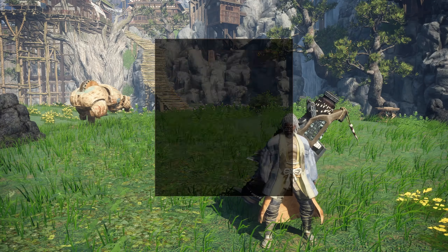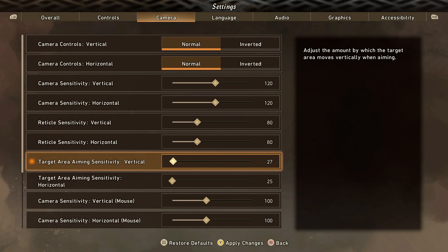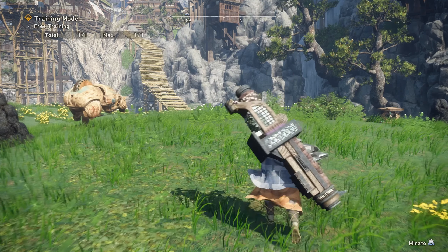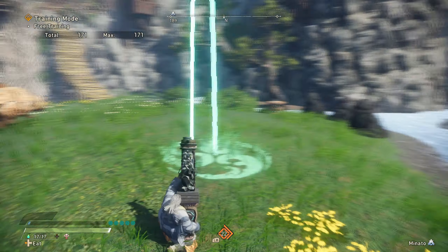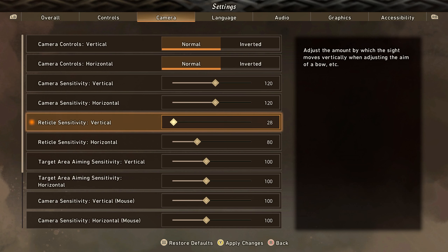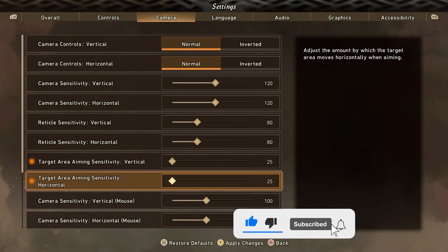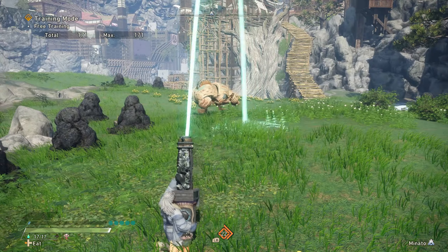Before we get into the video, if you're new to cannon, go into your options and adjust the aiming settings. By default these are on 100, which is absolutely insane — I'm not even moving the stick that hard. I like to set the ADS to 80 and the target aiming area as low as it can go. It gives you more control over your mortars and keeps you from missing shots. That speed looks way more normal.